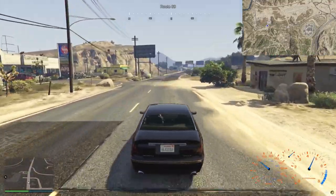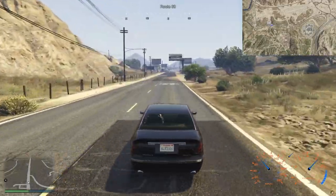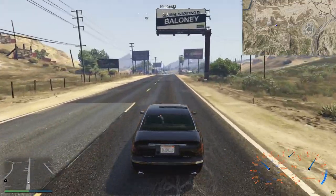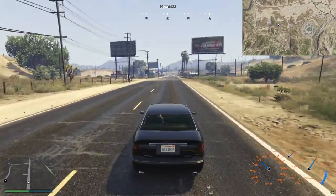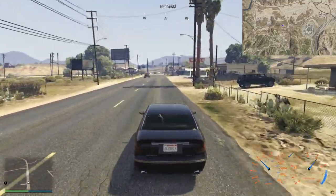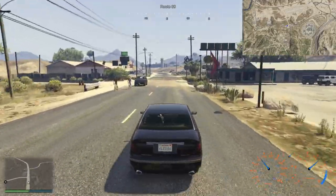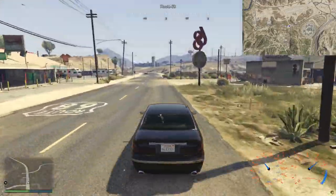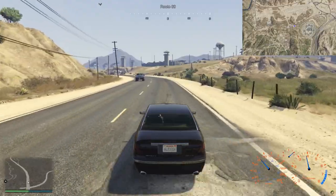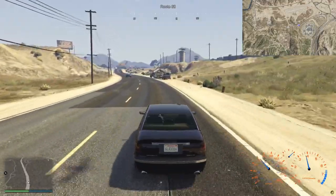I'm just going to keep trundling gently across the Badlands, whatever this area is called, for a little bit further and we'll see where we get to. There's the prison over there on the right. Is that a purple Sand King I see behind me? I think it is. My concern is I'm going to end up at the motorway and then have to go far and fast. I just want to carry on bimbling around this general area.